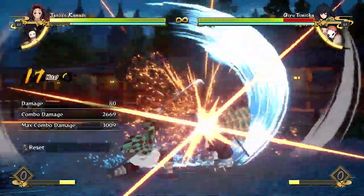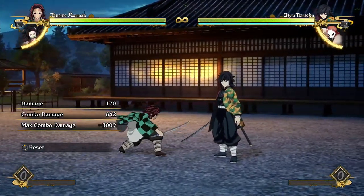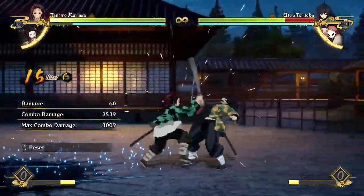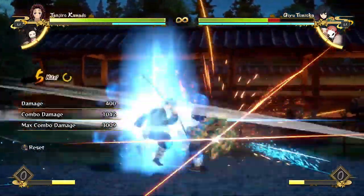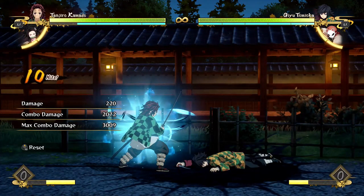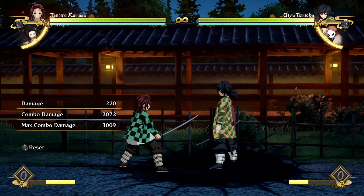So you do your first waterfall, then the up combo into water wheel, and they fall right back in front of you, so you just keep hitting square or X after that. I don't know if your opponent is actually able to block or recover off that — maybe with an assist — but either way, it's pretty fast and seems pretty effective. That's a combo I'm definitely going to keep in mind.